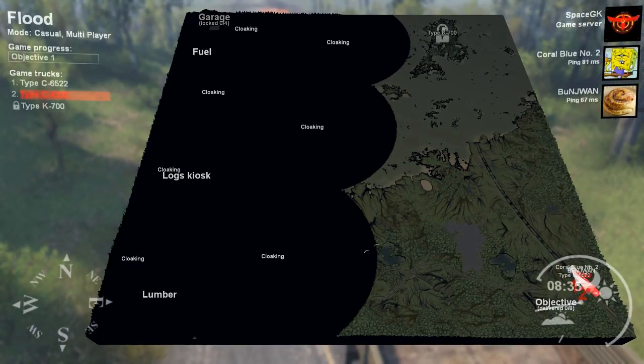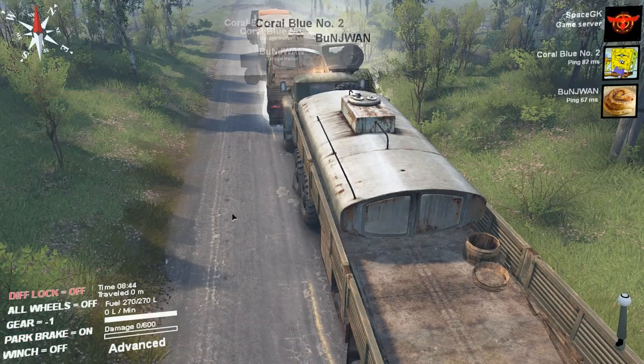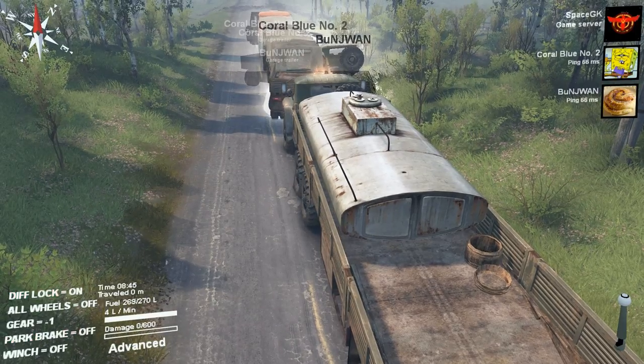Should we go get the K700 and then go from there to the cloaking, or do we want to go for the cloaking first? At the very center of the cloaking area there's a black volcano tornado you can go into, and then it'll unlock that area of the map. I'm stuck - you haven't even moved anywhere yet.